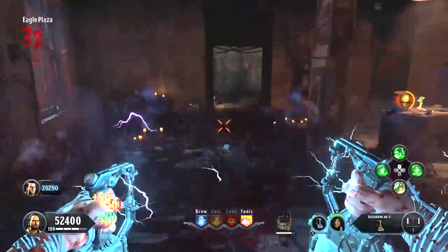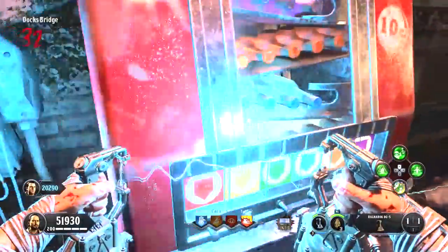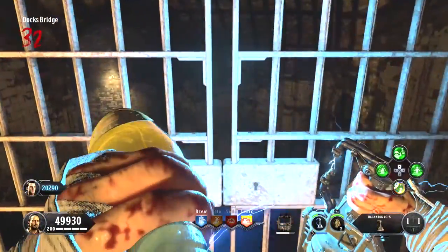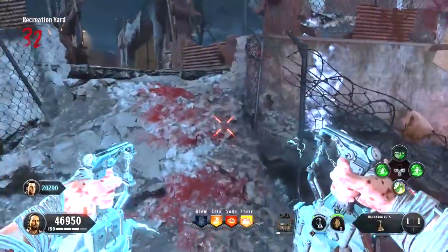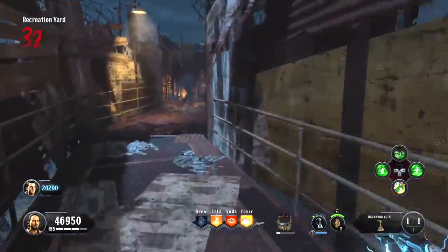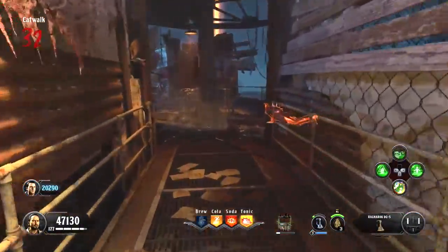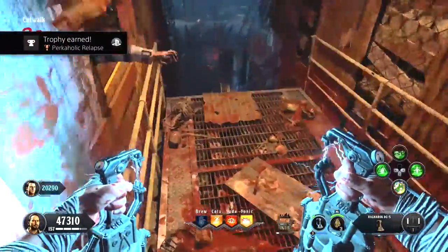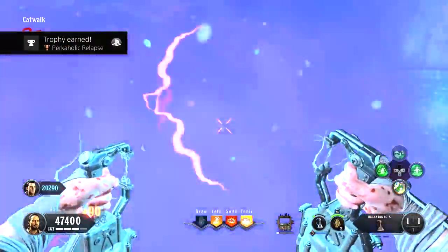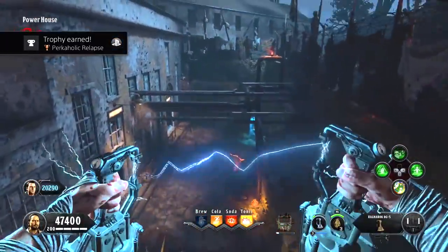The Secret Sauce will not cycle through the perks you already have in the other slots — it won't give you those. So you have to go and physically buy them from the other three machines. I would recommend buying the other three machines first and then cycling through all the perks to get the remaining 10. After you do that, it's going to take about a minute before the trophy actually pops up, so you might be spamming that machine and the trophy's not popping. Just give it a little bit of time.